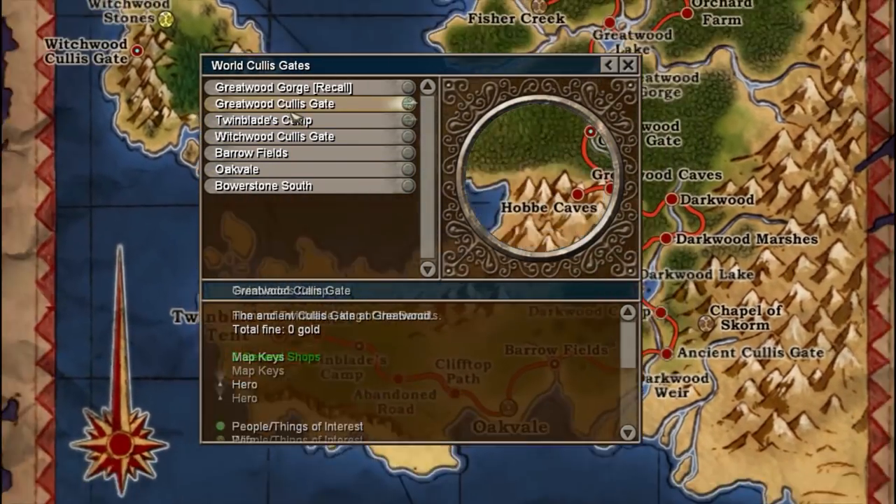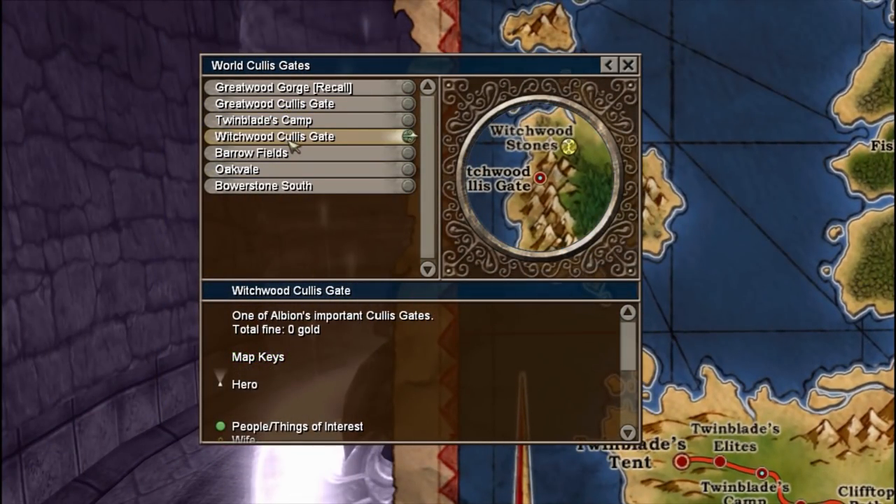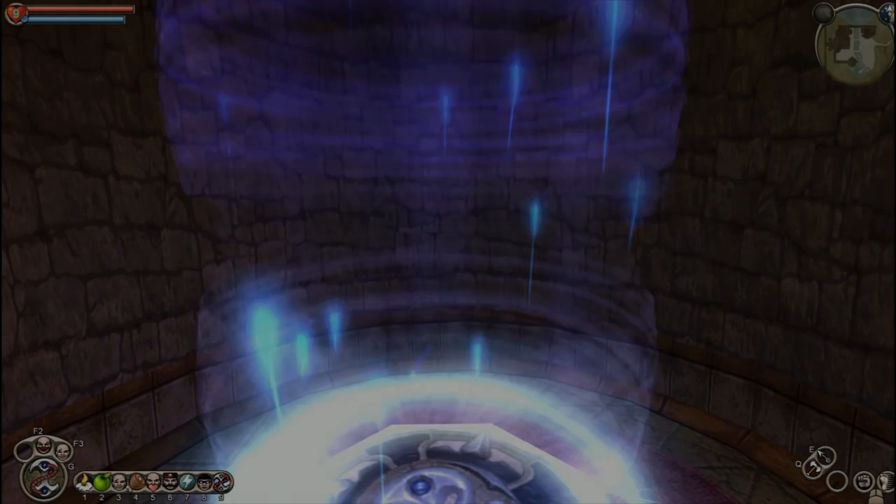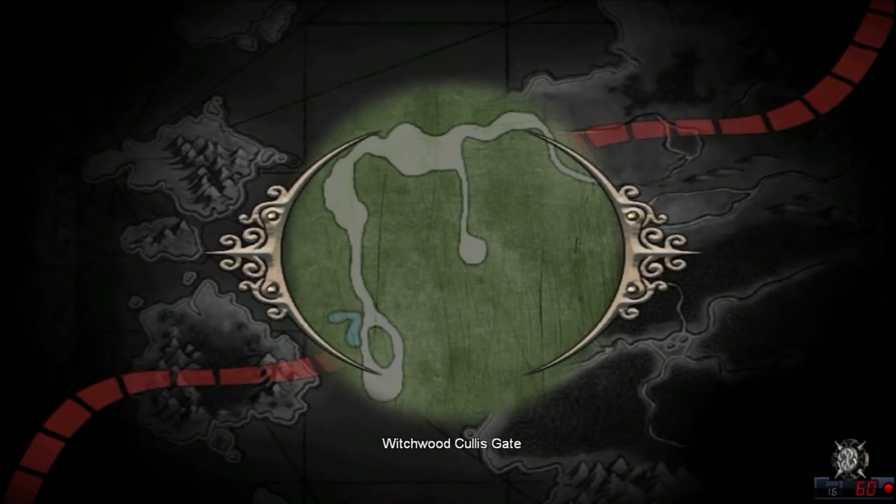Our quest over here — I believe we had to take the Witchwood Colisgate to get to the island. Our quest here is a personal quest for Maze. We have to find the archaeologist, as we believe he might be in danger.